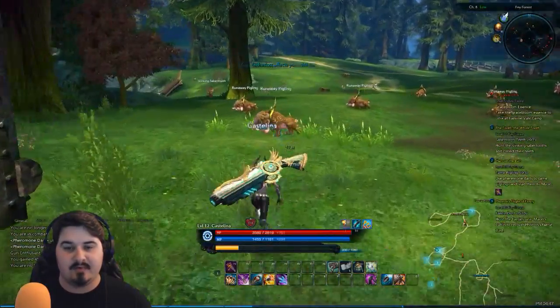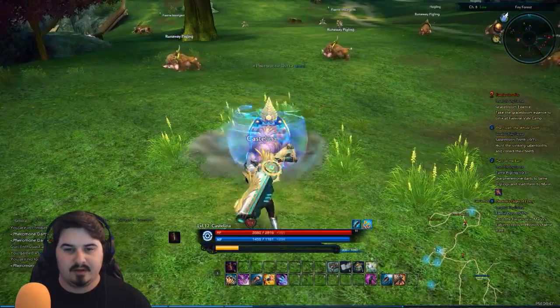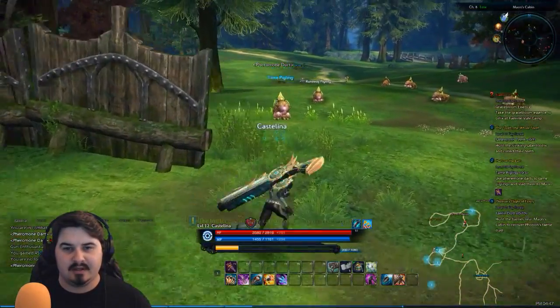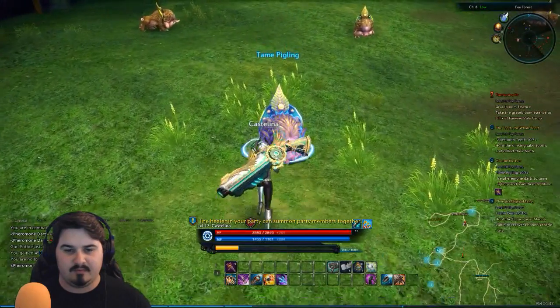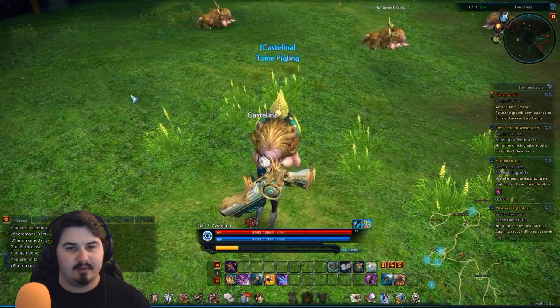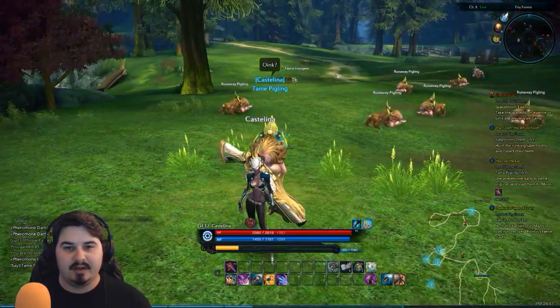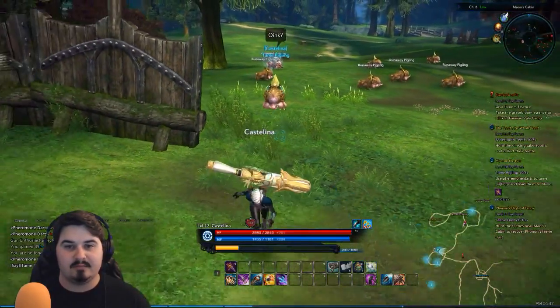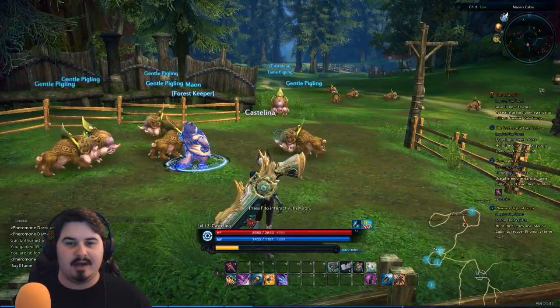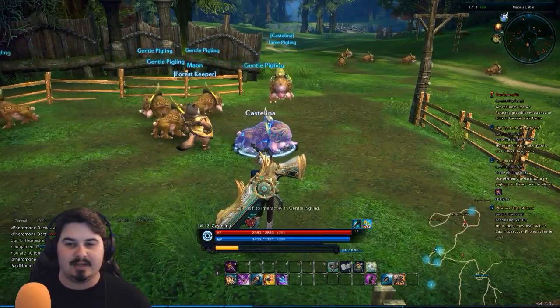I think we gotta get the runaway piglings. Yeah, there we go — that's what we gotta use it on. Runaway piglings, come here buddy. There we go, that's how we use it. Just team pigling. What do we do with you? Just have to interact. Pull out the dart — now pull the dart. It's gonna run to us. It's moving after us, sweet. So we use the dart on them until they're paralyzed, then we take the dart out and they're gonna follow us.